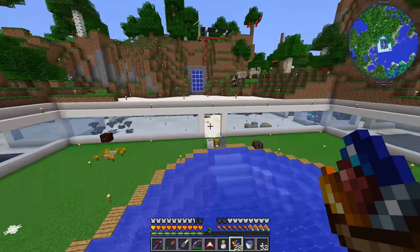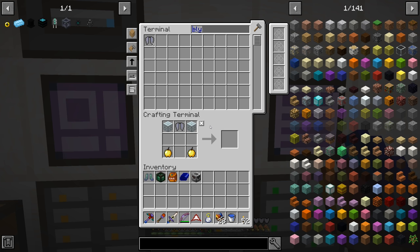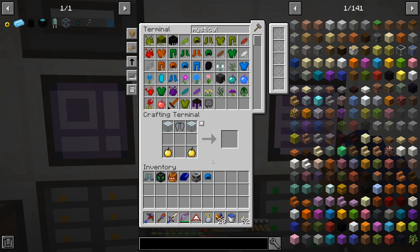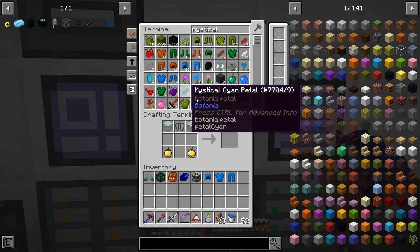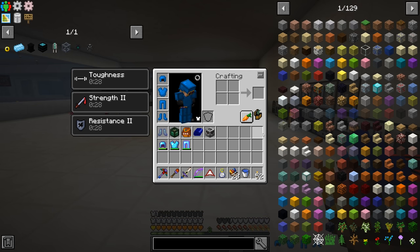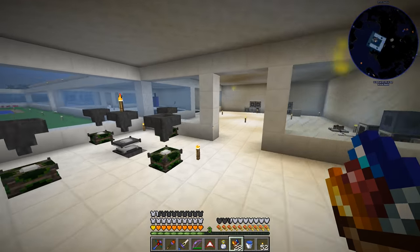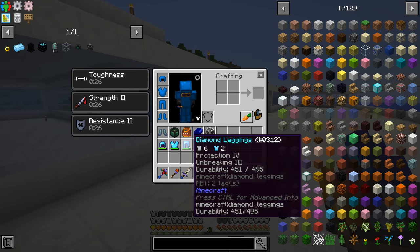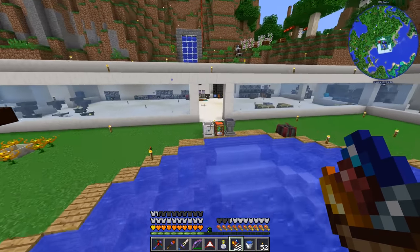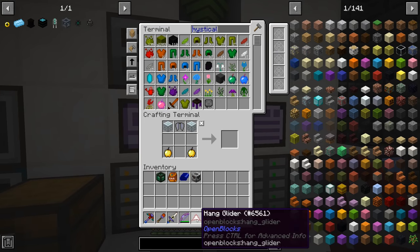We can get rid of the slime boots and upgrade our armor. The Mystical Agriculture superium armor gives a set bonus of no fall damage. Swapping from our old armor to superium takes us from eight and a half to eleven and a half armor bars — pretty awesome. We have flight and more armor protection. We'd want to put Protection and Unbreaking III on all these pieces and either repair with armor repair or put Mending on. We also won't really need the hang glider anymore.